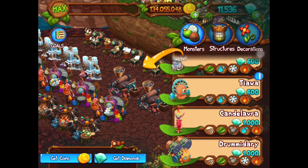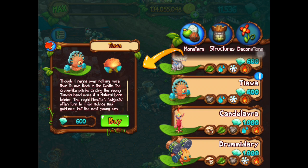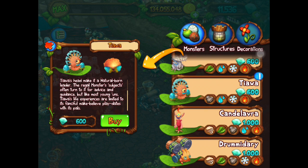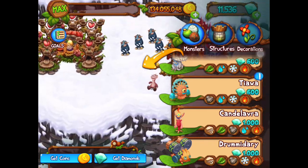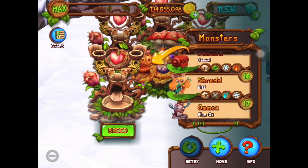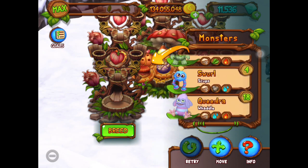Rock, water, snow, fire — there it is! Hmm, unique — like most of our monsters are super unique. Let's try and breed: rock, water, fire, snow.